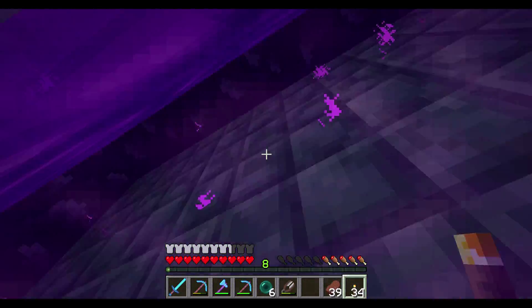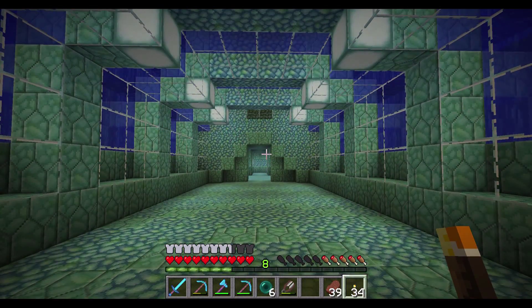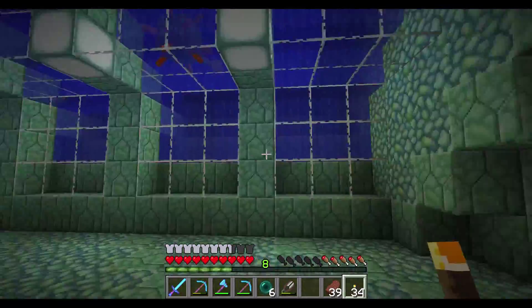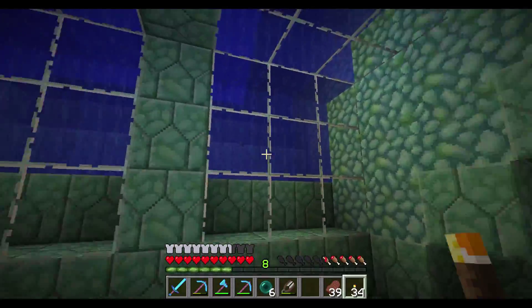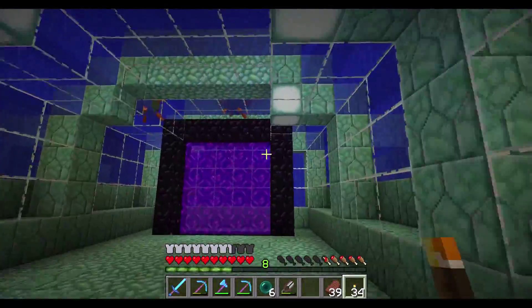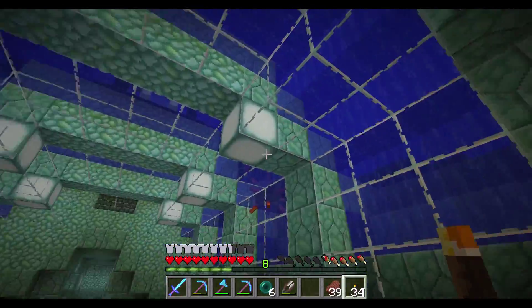Alright guys, so we got our armor and got our sword fixed. Now what we're going to do is go ahead and head right back over to the ocean monument. I know what you're thinking — the underwater base looks a lot like our regular base, but it's not. This is actually different from our regular base. When we come back through the end portal, it takes us to our bed that we set up, which ended up here. That's actually a good thing because we need to grab some supplies.